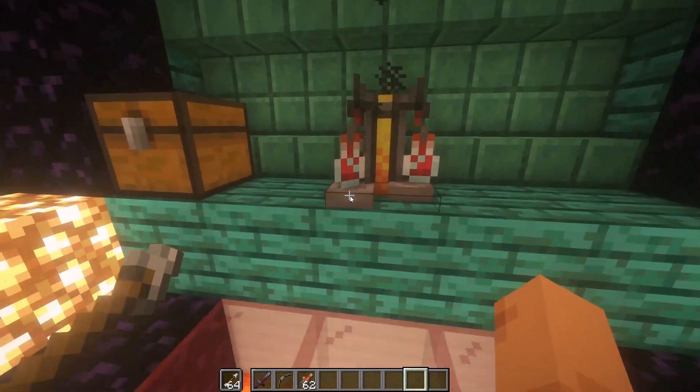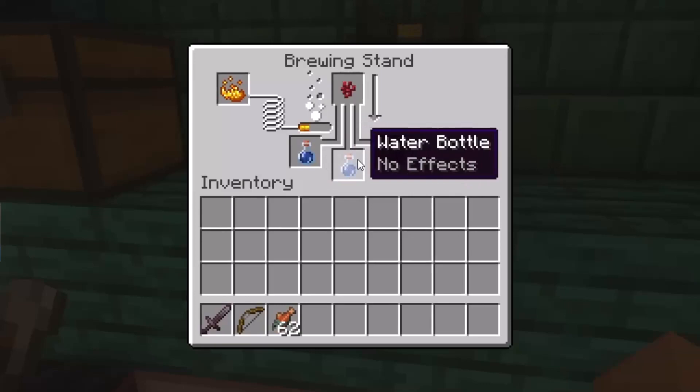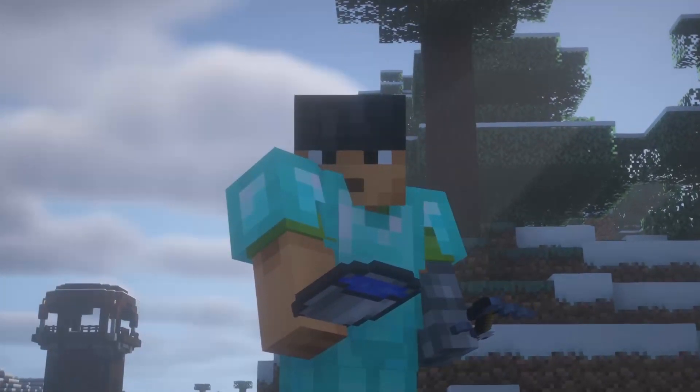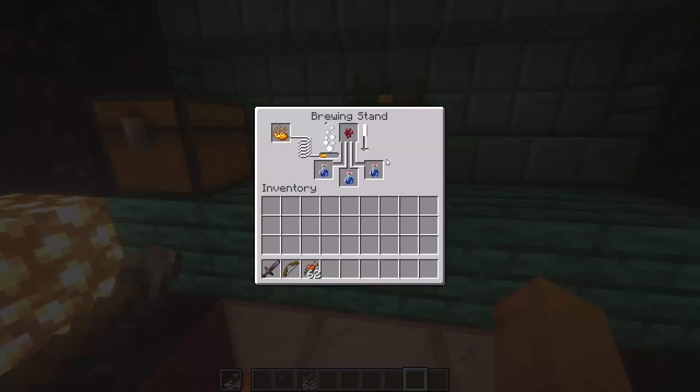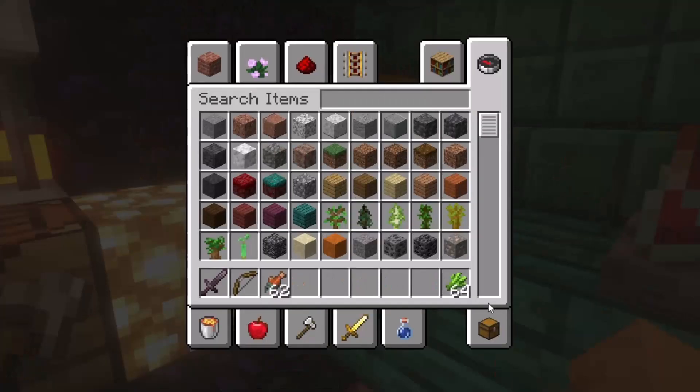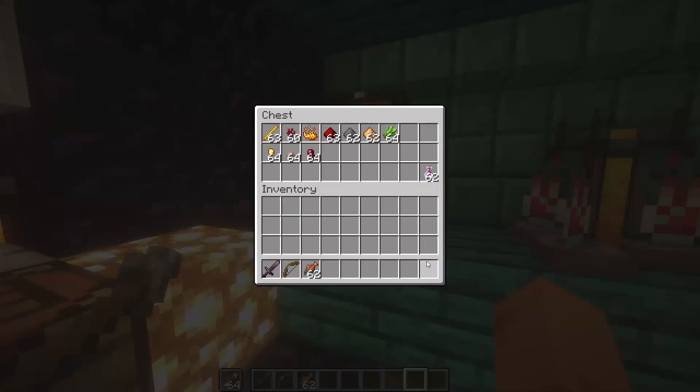The first ingredient in this recipe is nether wart. This will create awkward potions — just don't drink the awkward potions, they don't give you any effect. That's just the first ingredient in most Minecraft potions. Now we have the awkward potions crafted.